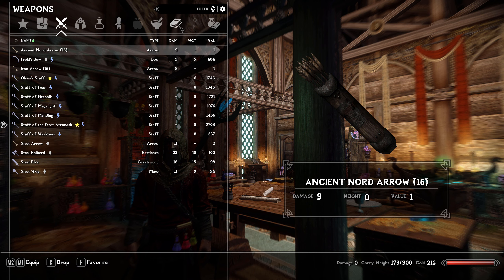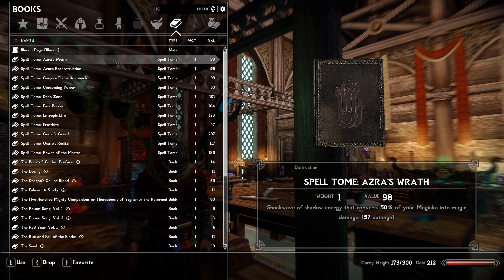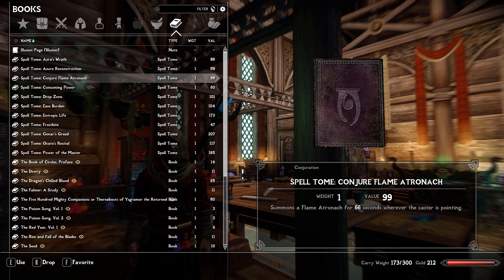I came to Falkreath Guard because I had quite a bit of gold after that quest and I bought some spells. We have Azura's Wrath for when we're up close and enemies are almost dead — 57 damage but half my magicka. Azura's Reconstruction lets me heal my tanks. My frost afterknock knocks enemies back. I also got Flame Afterknock because double tank isn't always the best.